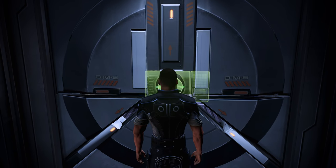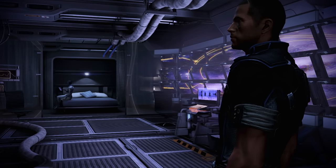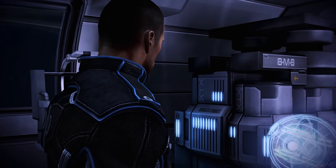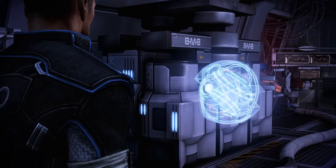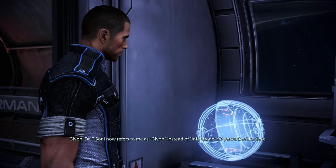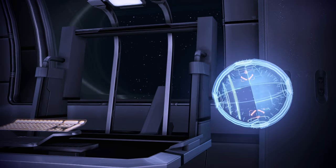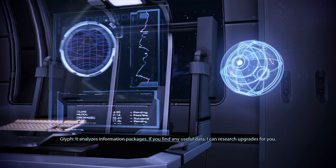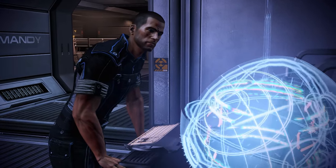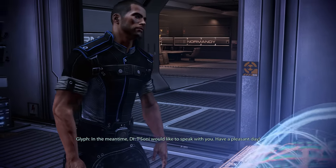Instead, let's pay a visit to Liara next. Her drone Glyph greets us: 'Commander Shepard, it's a pleasure to see you again. Dr. T'Soni now refers to me as Glyph instead of Info Drone, 95% of the time.' Glyph draws our attention to a terminal in her office that analyzes information packages — if we find any useful data, it can research upgrades for us. Glyph concludes: 'Dr. T'Soni would like to speak with you. Have a pleasant day.'